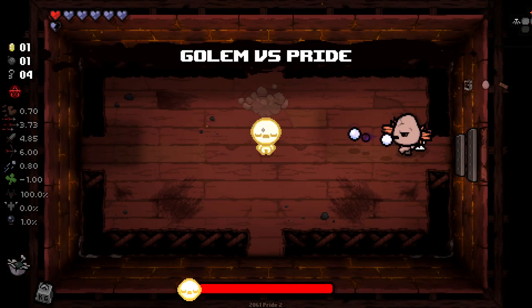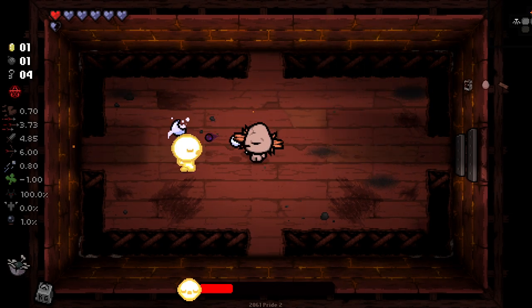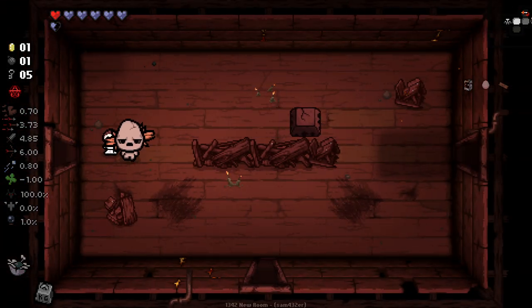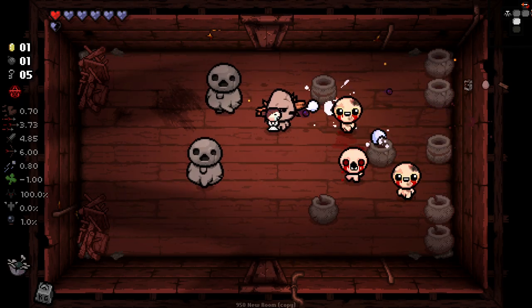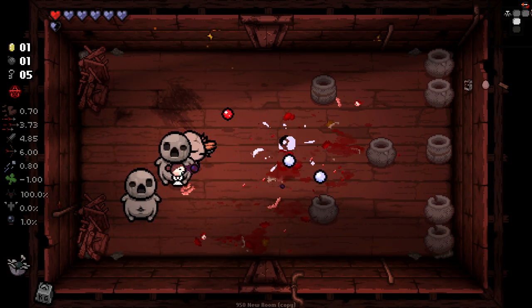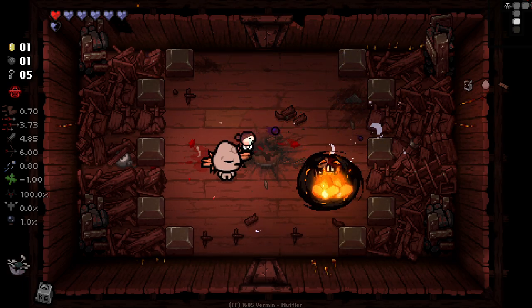Genuinely so very annoyed at myself right now. That is truly annoying. But my thinking was gonna be with the KG thing — the damage up is really nice, but also the ability to block damage mixed with the fact that we already have Cone Head could be really good. I'm not gonna dwell on losing the oddly shaped stern now because what's done is done.